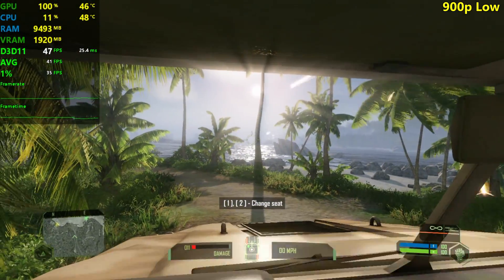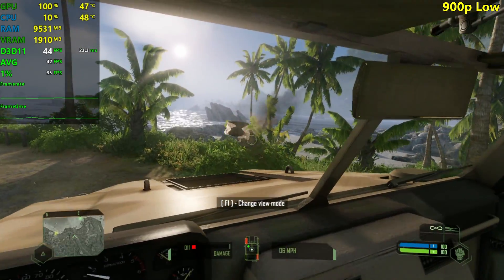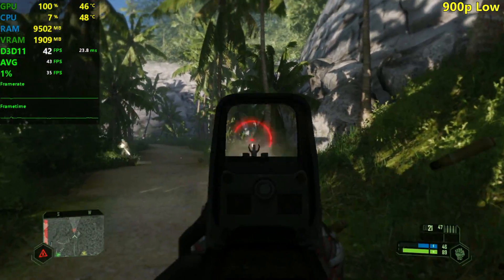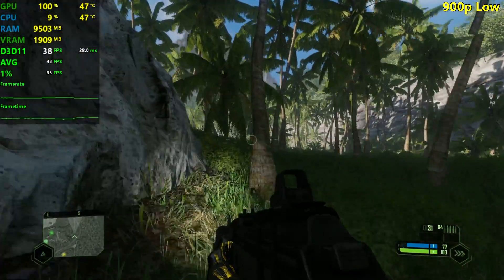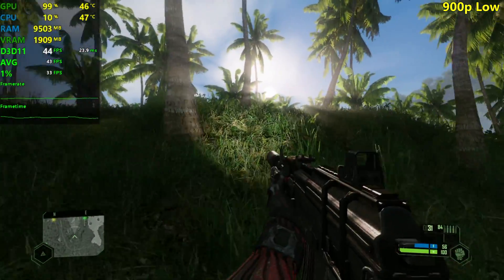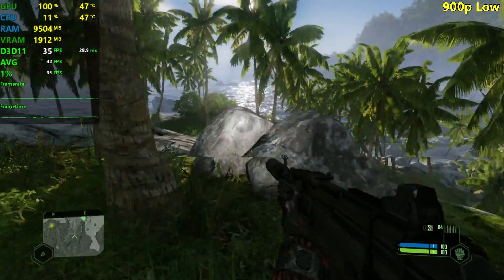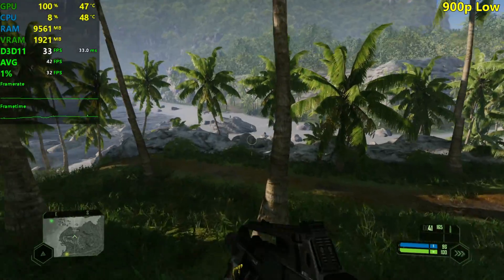Destroying trees — that's beautiful in Crysis. This was very advanced tech for 2007; you can break trees at various points. The explosions are not that demanding in this game, which is good. At 900p with low settings and maximum textures it still looks great — the game doesn't let you lower the textures anyway. I think this gives a 30-plus FPS experience, so we can answer the question: Can it run Crysis? Yes, it can. 900p is definitely very playable.